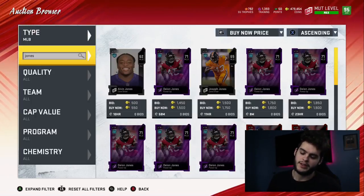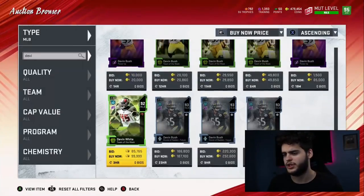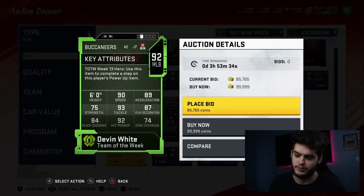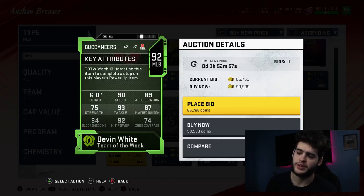Another middle linebacker — Devin White, Team of the Week, at about 99k. He has 90 speed, 89 acceleration, 93 tackle, and 92 hit power. He doesn't have the zone rating, so you do need to user him — you don't really want to leave him alone. But he has block shed, so if left alone he can play the run decently. He's faster than Deion Jones and has way better hit power, so as a user linebacker he can force fumbles on slants over the middle. He's better in the run game, which is why he ranks ahead of Deion. Deion is more versatile if left alone, but if they run the ball Deion gets blocked all day — that's his main downside.